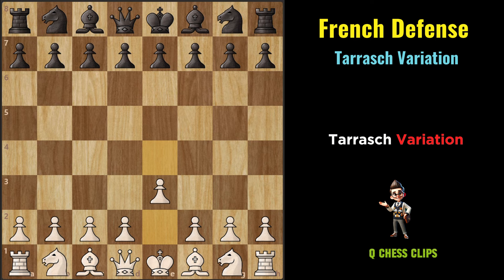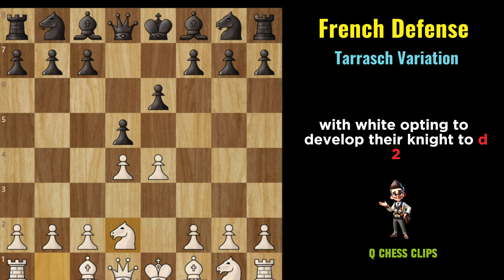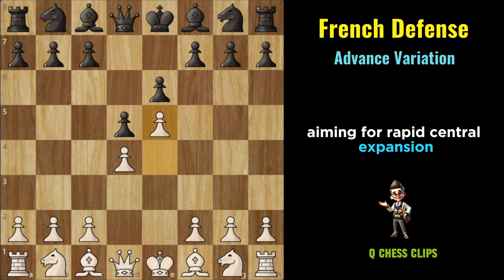Tarrasch Variation: E4, E6, D4, D5, Knight to D2. The Tarrasch Variation takes a more solid and restrained approach, with White opting to develop their Knight to D2 instead of C3. Advanced Variation: E4, E6, D4, D5, E5. The Advanced Variation sees White boldly pushing their E pawn forward to E5, aiming for rapid central expansion and a space advantage.